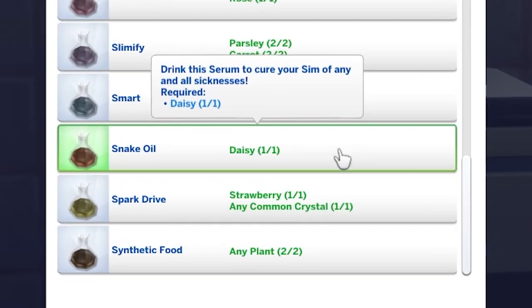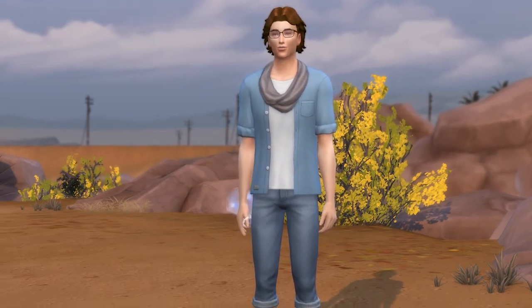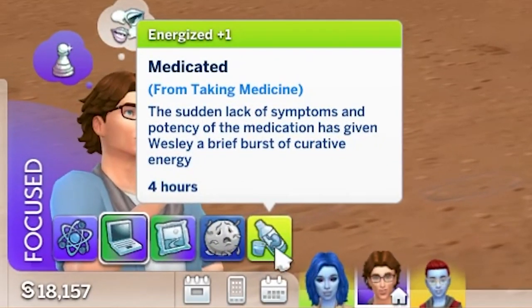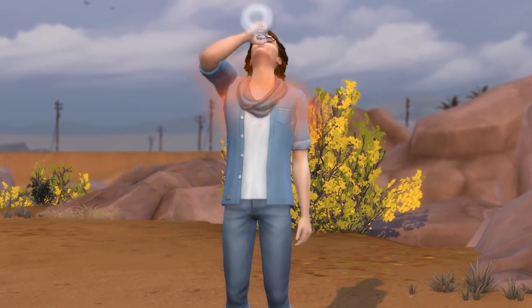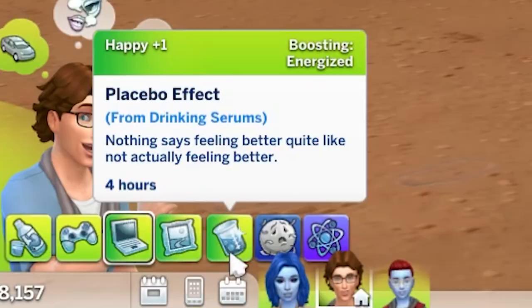Onto the snake oil serum, unlocked at level 4 in the career. This will give your sim a +1 energized moodlet for 4 hours and cure any illness they might have. A tainted serum will give sims a 4-hour +1 happy moodlet, citing a placebo effect, but it won't remove any illnesses.